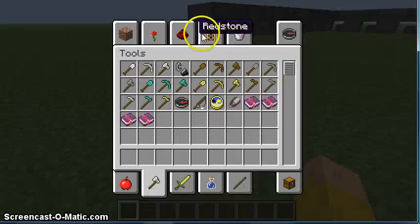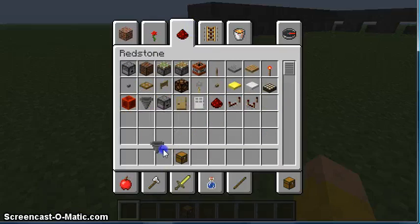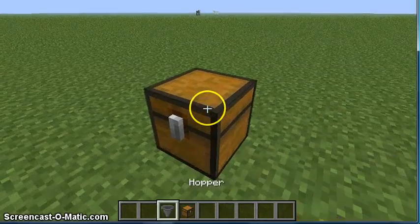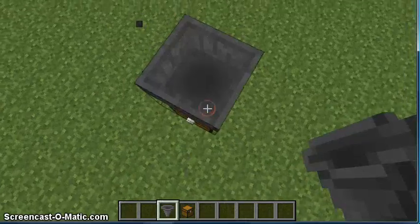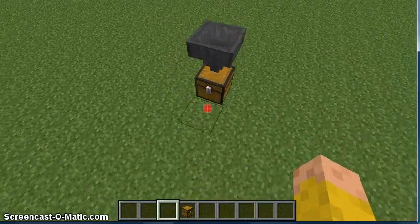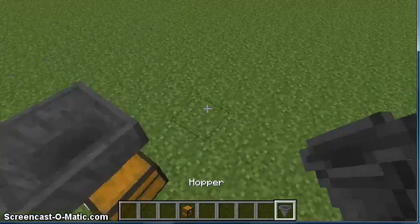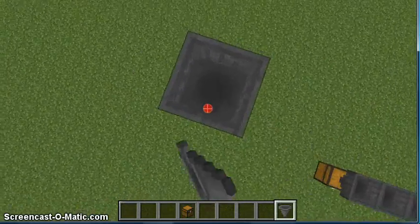Now, to set up something like this — all you've got to do is get a chest. Shift click so you can place an item on top of it. Oops. Like that. So you can do this.